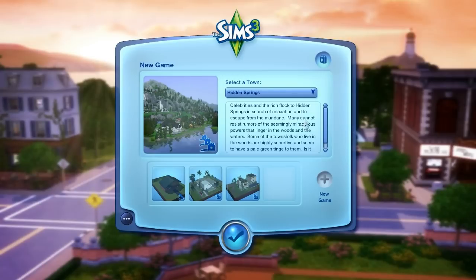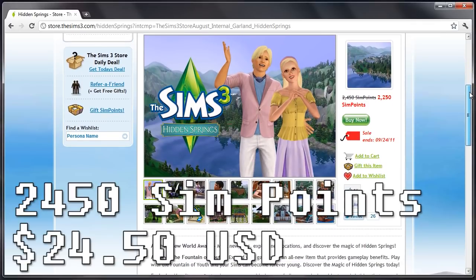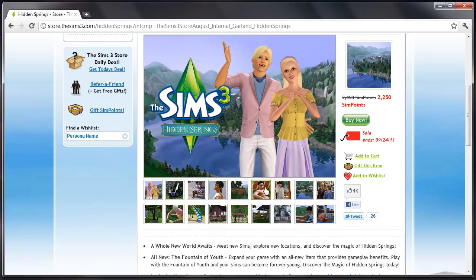Now we have the second town released for The Sims 3 separately, and that is Hidden Springs, which was released August 25th of this year, 2011. Once again, it's just another town that happens to cost as much as a stuff pack — in fact, this one costs more than a stuff pack, at 2,450 SIM points. Right now it's on sale, and yeah, these things go on sale, but the normal price is almost $25. That is $5 more than a stuff pack. Is it worth it? Probably not.